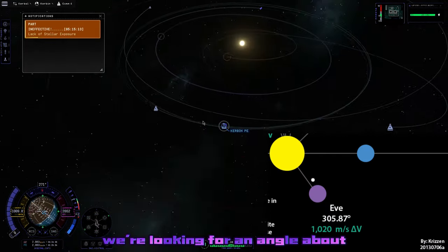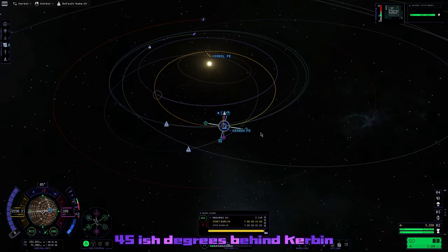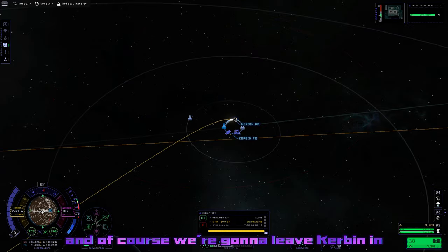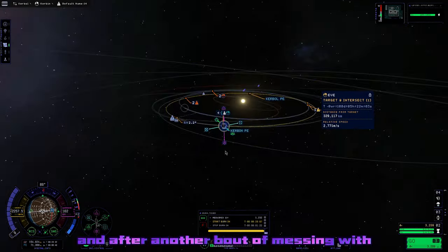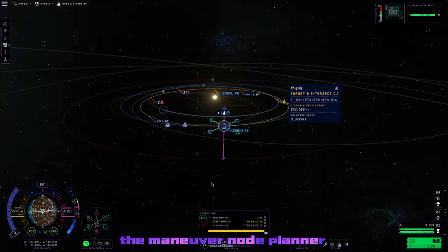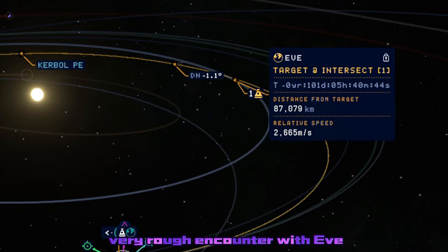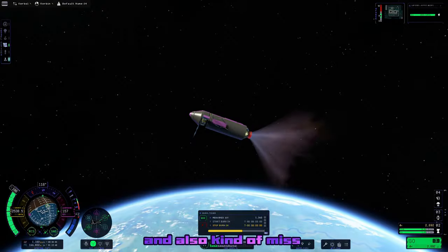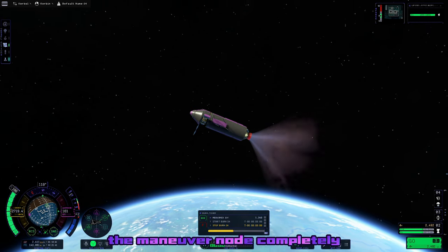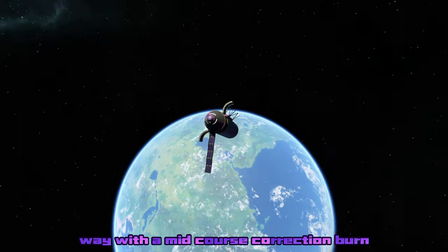Speaking of that encounter, we're looking for an angle about like what you see on screen — about 55 to 45-ish degrees behind Kerbin — and of course we're going to leave Kerbin in the retrograde direction to lower our orbit down to EVE. After another bout of messing with the maneuver node planner for far too long, we do eventually get a very rough encounter with EVE, so I just completely roll with it. I also kind of miss the maneuver node completely, but everything can be fixed with a mid-course correction burn.